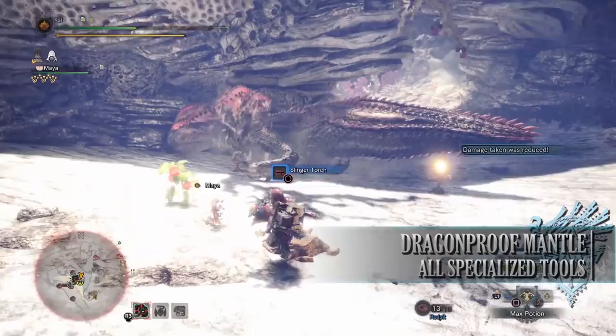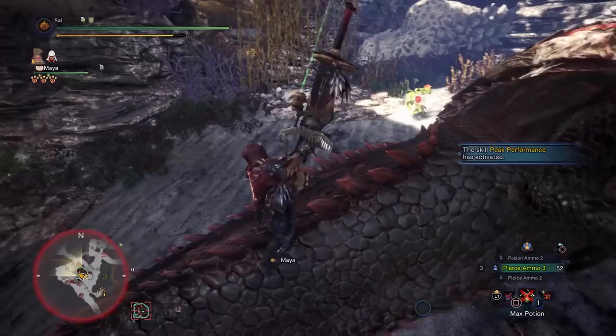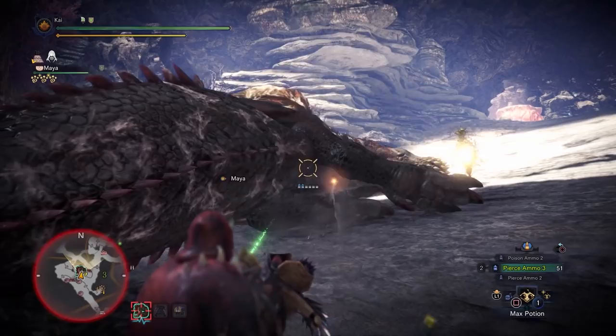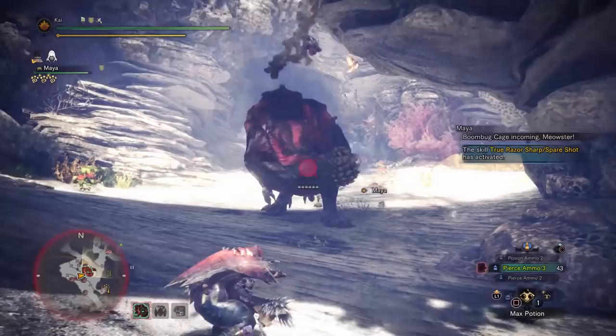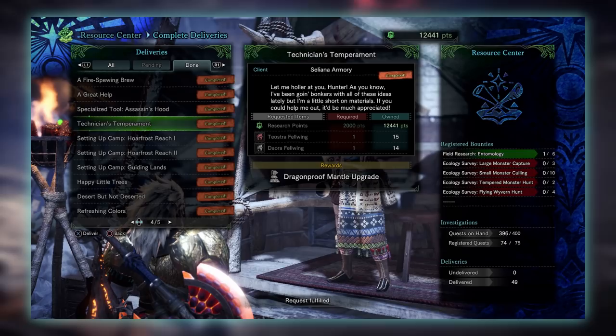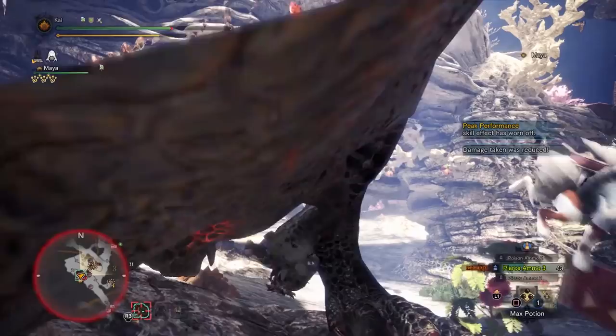The next mantle is the Dragonproof Mantle. This is another elemental based mantle that reduces dragon damage, nullifies dragon blight, and — importantly and often overlooked — increases the dragon rating and element if you're using a dragon weapon. The base version is unlocked by completing the special assignment The Food Chain Dominator, a 7 star high rank quest requiring Hunter Rank 13 or higher, with players taking on a Deviljho in the Ancient Forest. The upgrade is slightly easier — all you have to do is complete the delivery quest at the Resource Center, Technician's Temperament, which simply has you delivering a Teostra Fellwing and Kushala Daora Fellwing to the Resource Center.